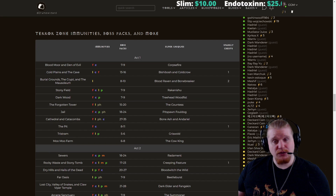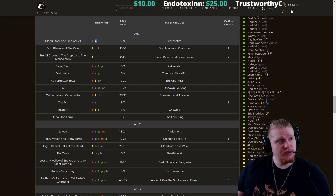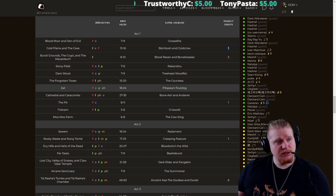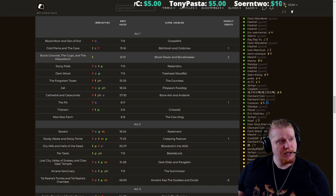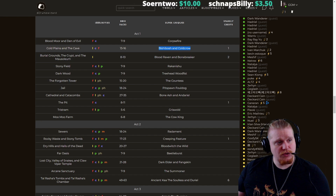If you look down here, we have another really interesting thing, which is what immunities are in those particular areas. So Bloodmoor is only fire and cold — so if you're lightning, poison, magic or whatever, there's pretty much no monsters in here that are going to challenge you. How many sparkly chests are in this particular area? There's one sparkly chest in the cave — those are the super chests. Burial Grounds, Crypt, and the Mausoleum — it's literally only lightning. Bloodraven and Bonebreaker are the two super uniques, so it tells you which super uniques are in the zones.